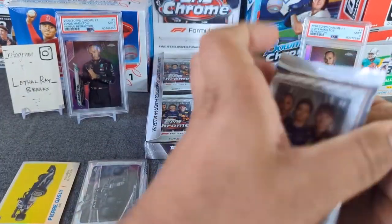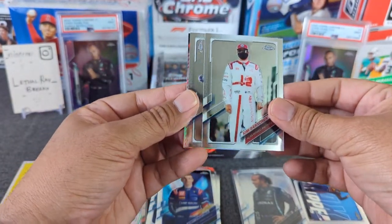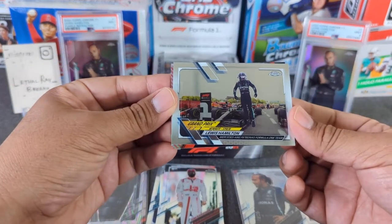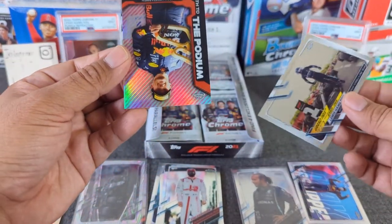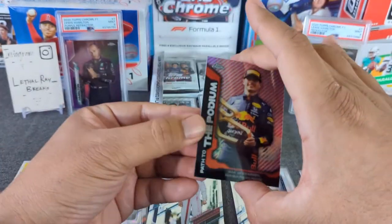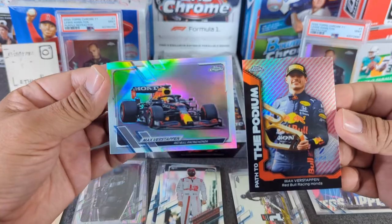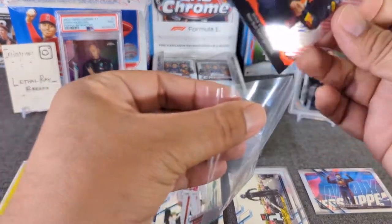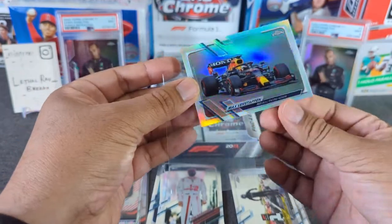Pack number three. Let's look at our refractor here — Kimi Raikkonen. Here's our second Lewis Hamilton from Spain, winner. Then we have Max Verstappen, Path to the Podium — looks a little red. And then a refractor of Max Verstappen. Not numbered, so we'll sleeve both of these. Very nice: Path to the Podium and a car Max Verstappen refractor.